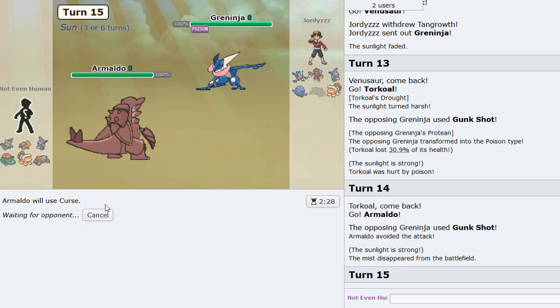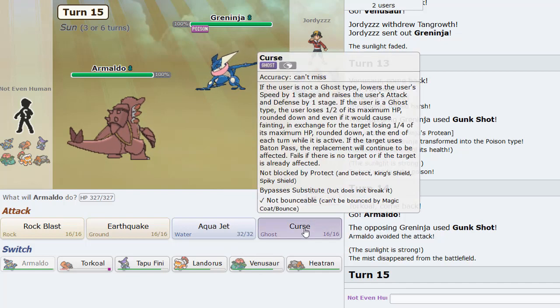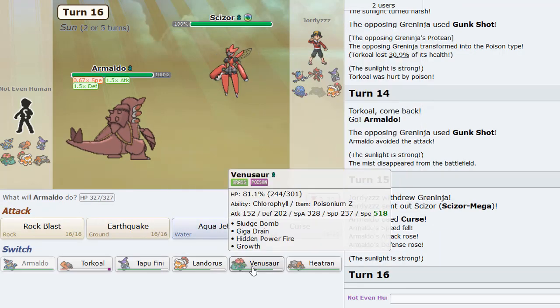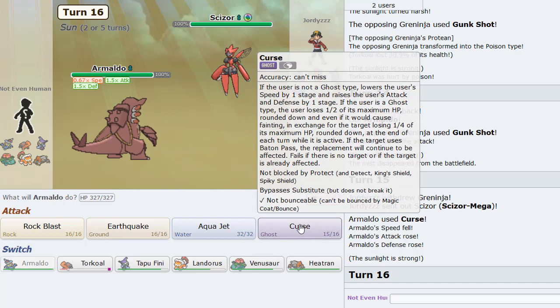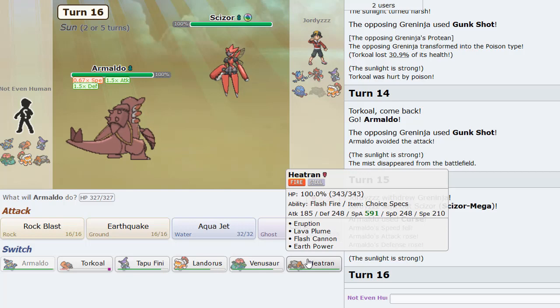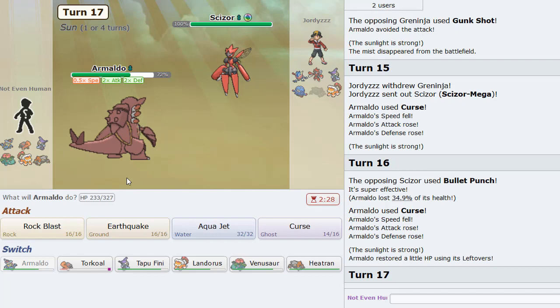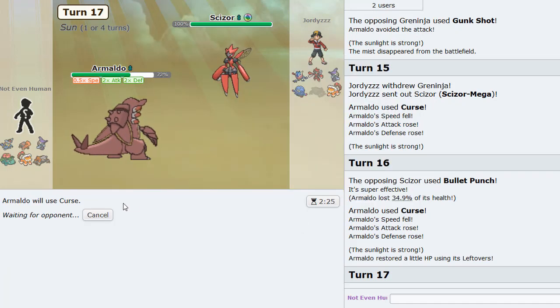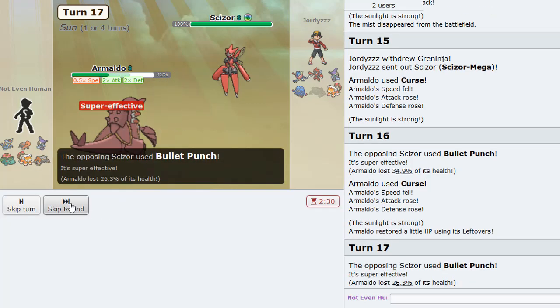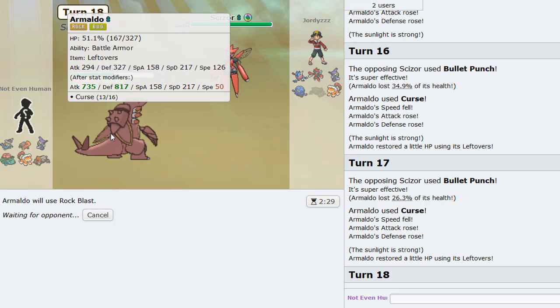Let's start Cursing up! Venusaur might also be a good switch-in here. I want to see if I can sweep with Armaldo — that'd be so nice, and it's actually possible too. He's going to Bullet Punch again. All right, let's Rock Blast and get some damage off — plus three with 735 Attack. Oh yeah.